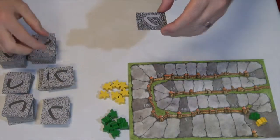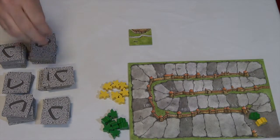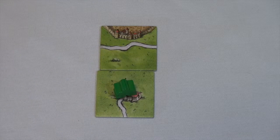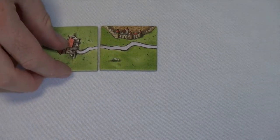Each game starts by taking the starting tile and placing it down in whatever direction you choose. The first person then takes their tile and places it in an appropriate spot that connects well to the other tiles — so that could be farmland to farmland, it could be road to road, or in other cases it might be castle to castle.